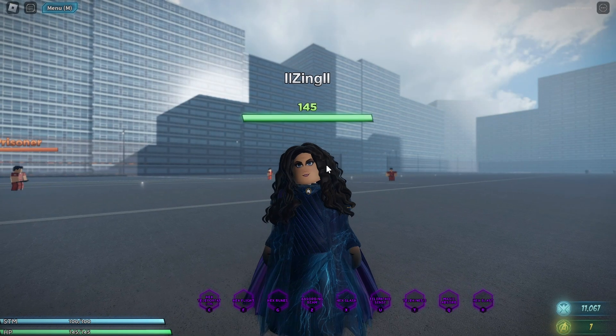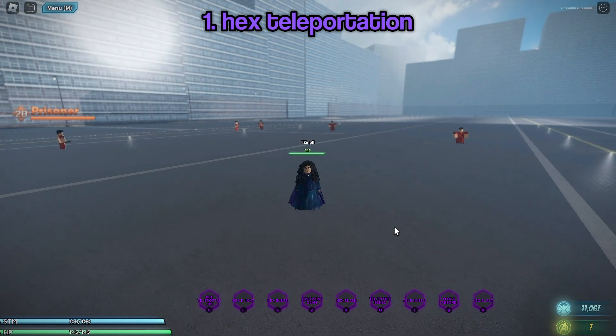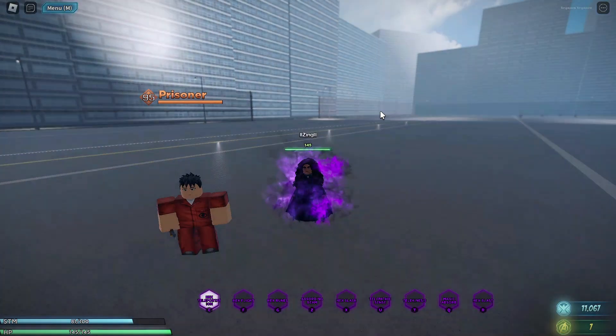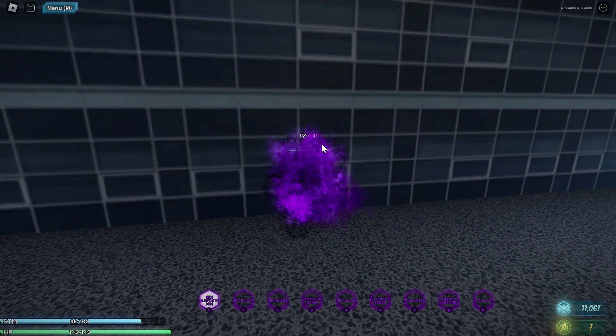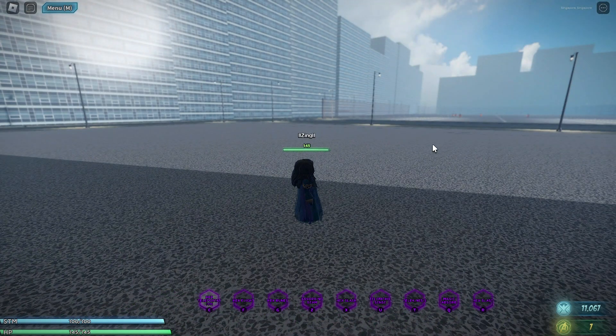So first off, this is how she looks. Her first ability is Hex Teleportation — if you click C and point your cursor somewhere, you will automatically teleport there. I really like this ability because you can travel to far places. For example, doing it again will teleport you all the way over to a building. I think this ability is really useful.